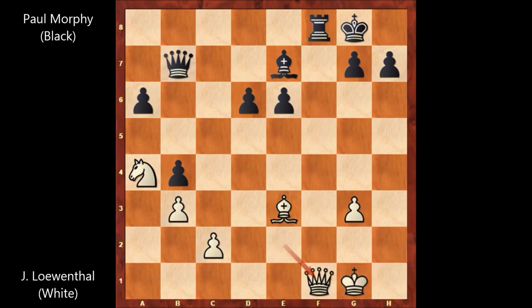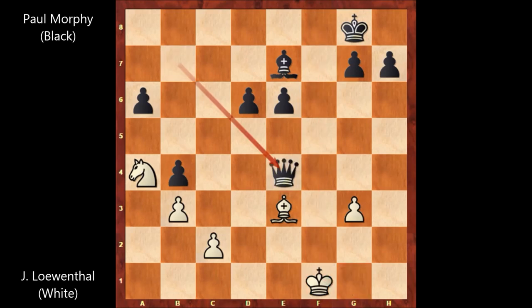Queen takes rook is more precise. Rook takes queen. King takes on f1, queen to e4 — and so on. You get the picture. Unbelievable. Paul Morphy is crushing Lowenthal once again, easily — very easily.